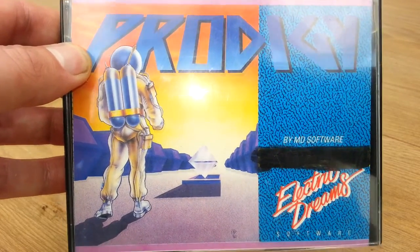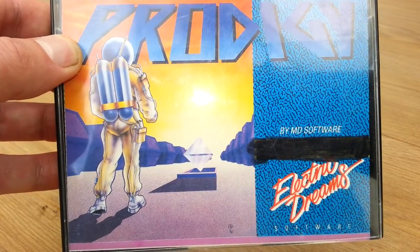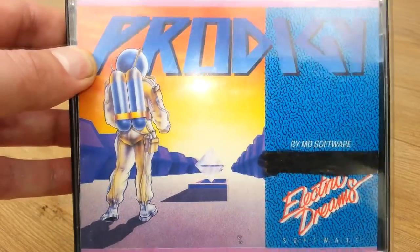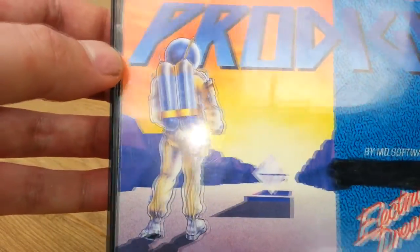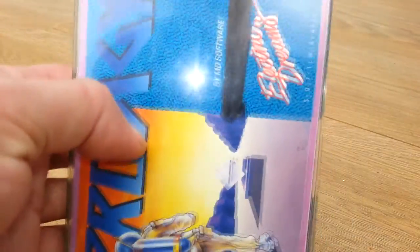Done by Electric Dream software, or MD software as it says there, and you can see once again it's got a black mark on it because this was the Amstrad CPC version. So we'll look at the cover — not a lot going on there, just a spaceman looking at a diamond, and this is in a dual case.